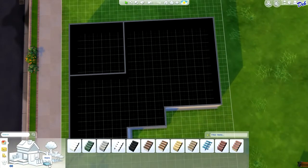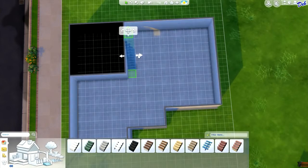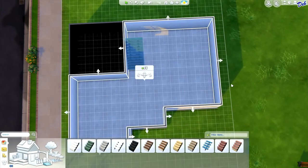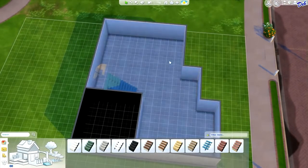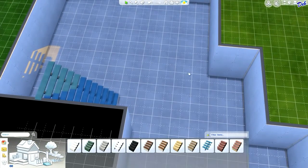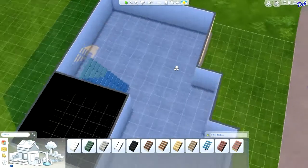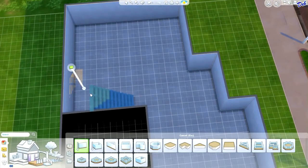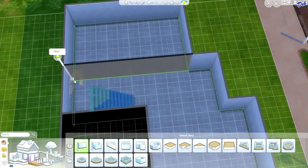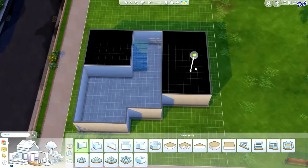Let's say that you want to stick some stairs right here in the foyer area, but you want to leave your sunken room open and have some stairs right here. In order to make this room sunken, first you have got to wall it off so that the game considers it a separate room from the rest of the house. So you just go ahead and build a wall right there, and you'll notice it does get boxed in.